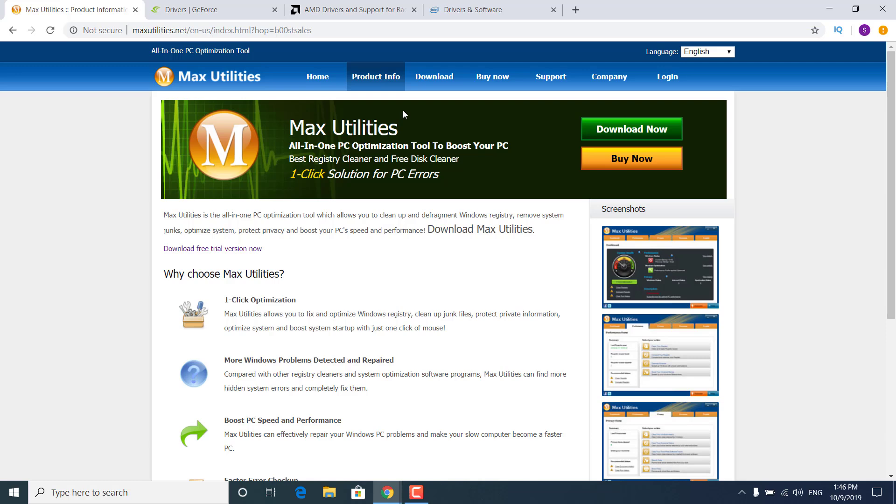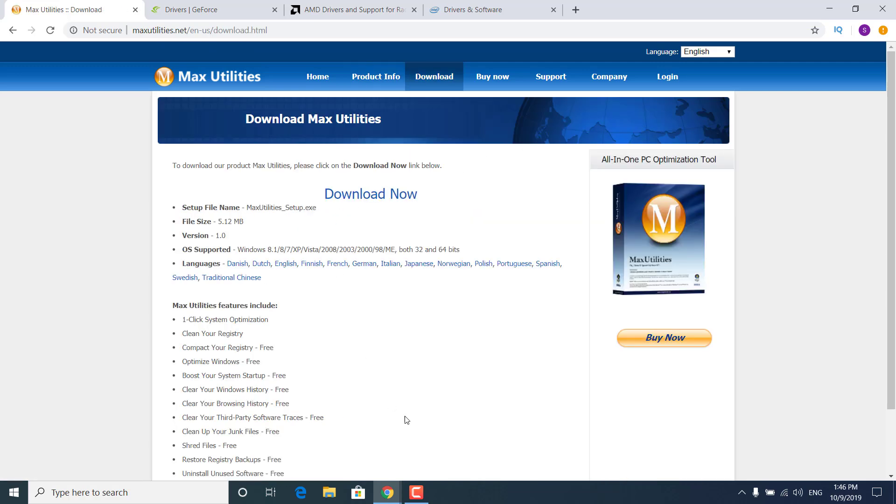Once you click on the link, it should take you to this website. What you want to do now is click on Download Now. Click again on Download Now and wait for the program to be finished downloading.